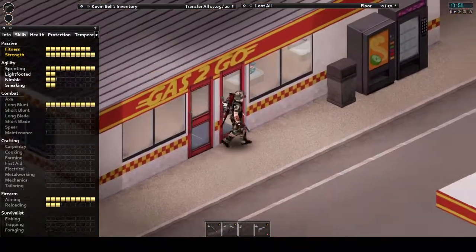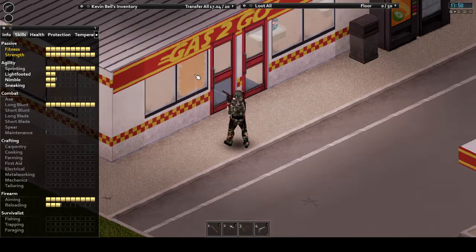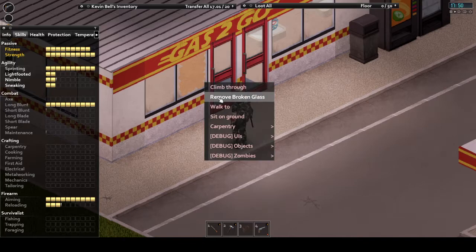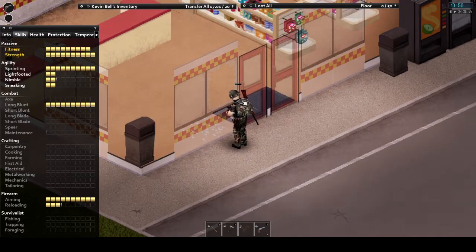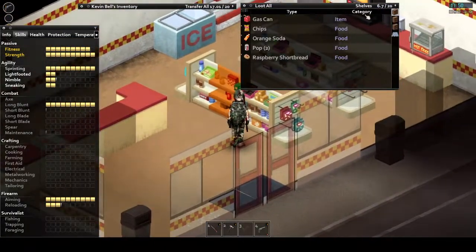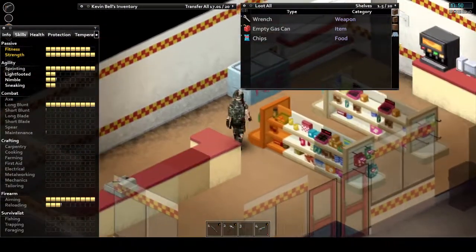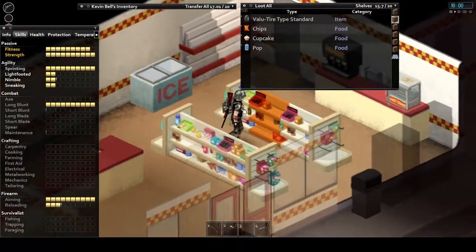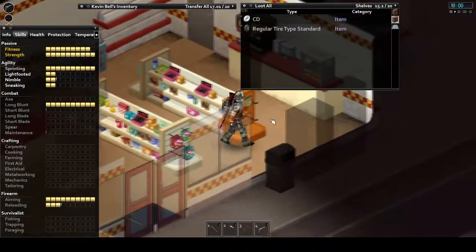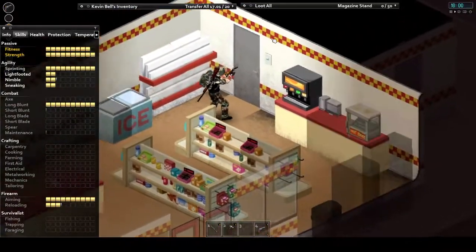Located just south of West Point is a gas station surrounded by a Spiff-O-Burger, a used car lot, and a clothing store, making the possibility of both a remote base or outpost, or a valuable place to restock fuel for your generator and car and pick up some valuable goodies along the way. This place has been keeping me alive quite well on the stream character due to the gasoline. I would also consider making it into an outpost.